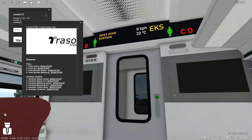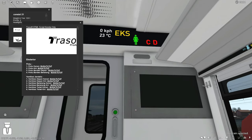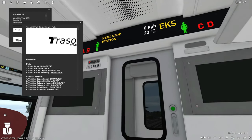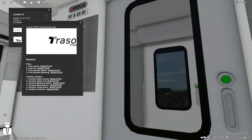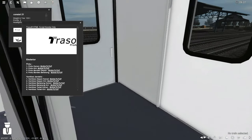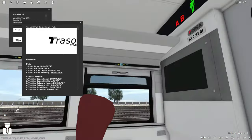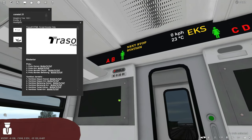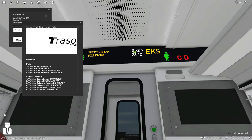Seat 2C, 2D — ada tampilan layar menu eksekutif dan nomor urut kursi. Ada toilet perempuan dan toilet laki-laki. Tapi di sini bukan toilet, melainkan tempat kelistrikan. Toilet aslinya ada di belakang. Dan ada plat dibuat oleh PT INKA — Industri Perkeretaapian Indonesia. Ada speedometer kecepatan dan suhu AC pendingin ruangan.